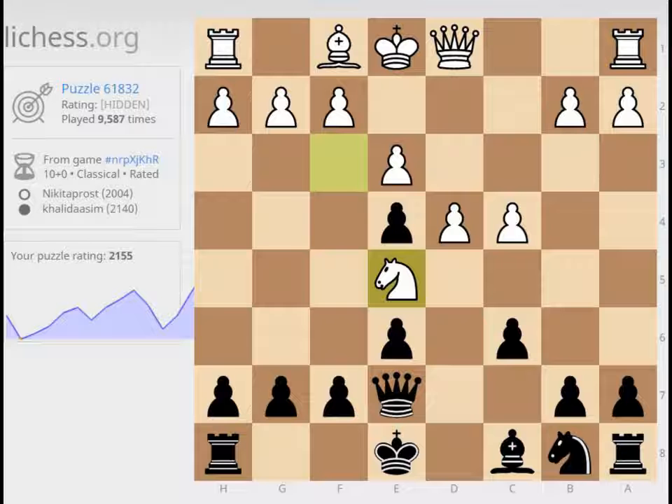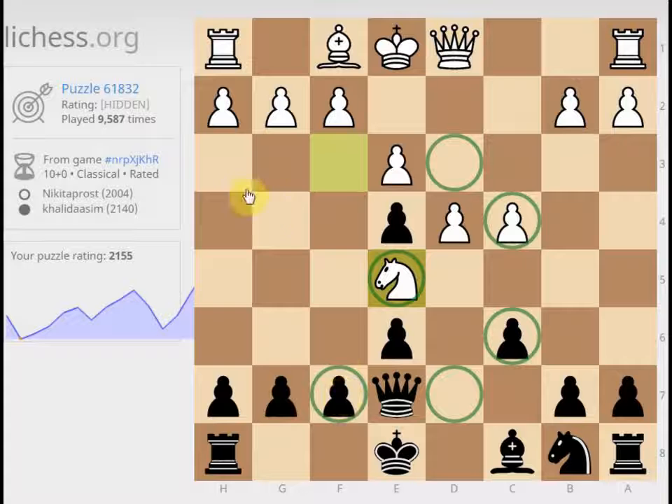The first thing to recognize is this knight is kind of vulnerable. It's running out of squares. If you notice, he can't come here, he can't come here, he can't come here. None of these are very good. And it can't come here. So it's only a safe square if it were attacked by a pawn.